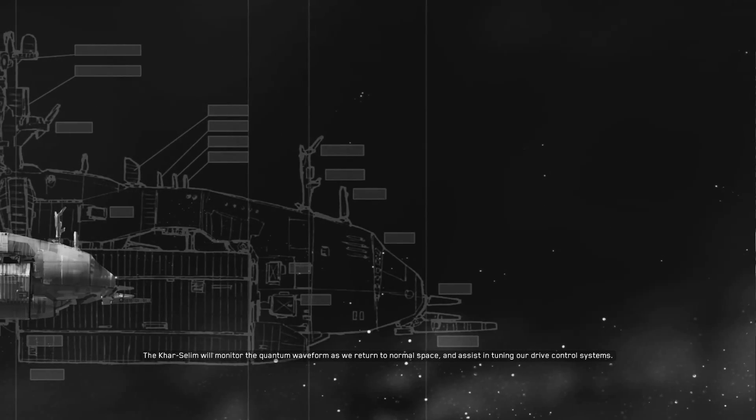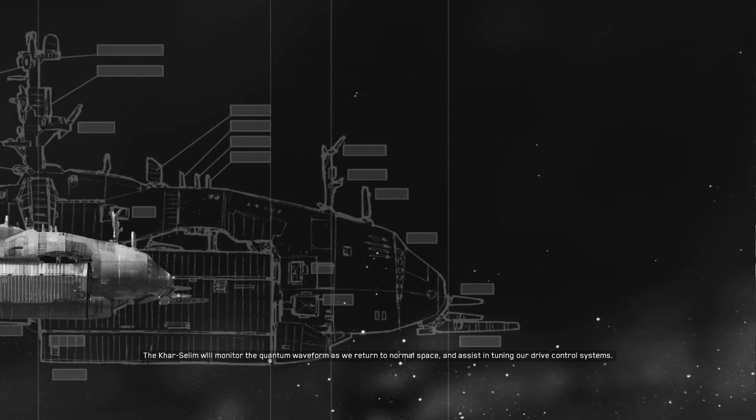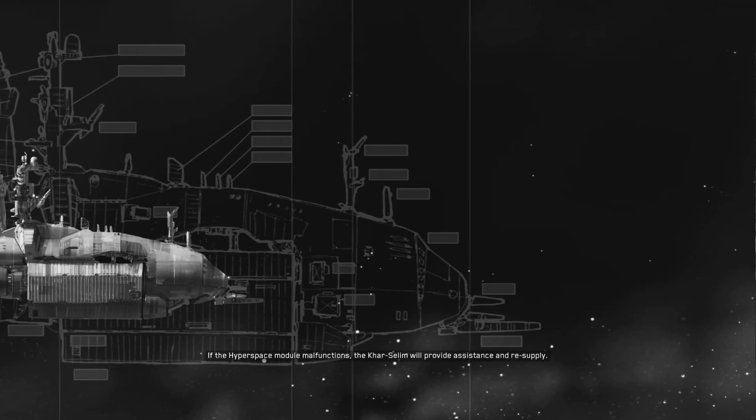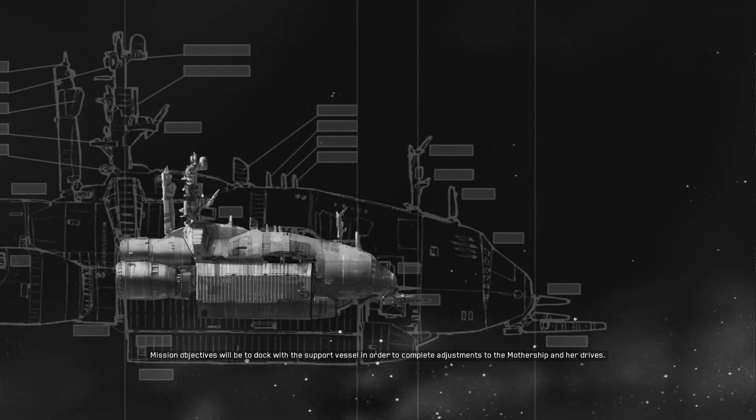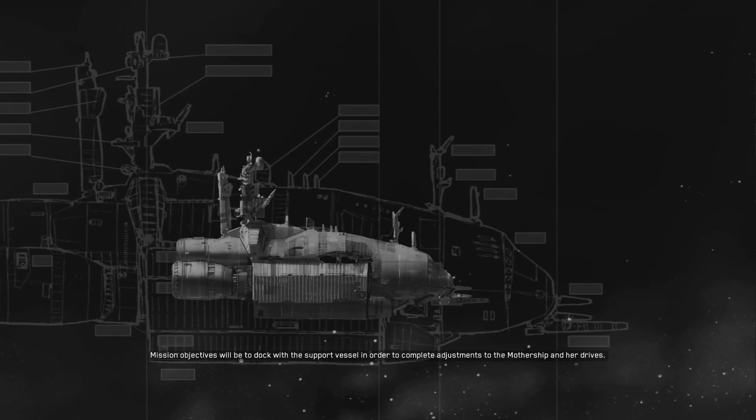The Car Selim will monitor the quantum waveform as we return to normal space and assist in tuning our drive control systems. If the hyperspace module malfunctions, the Car Selim will find assistance in resupply. The support vessel in order to complete adjustments to the mothership and her drives.